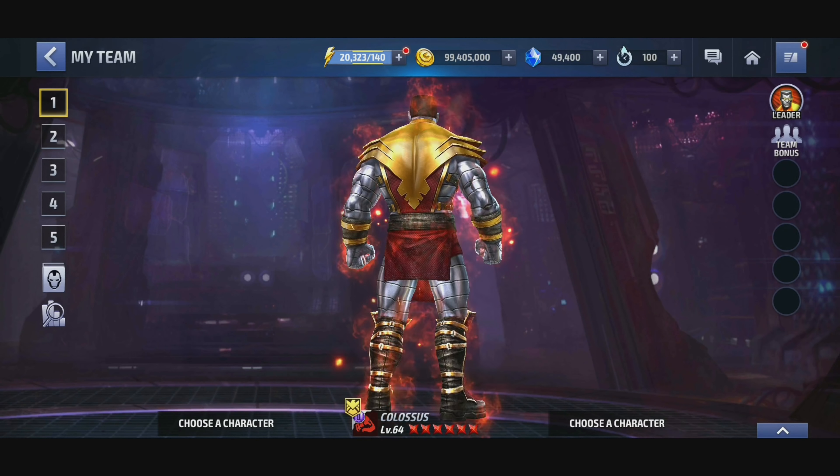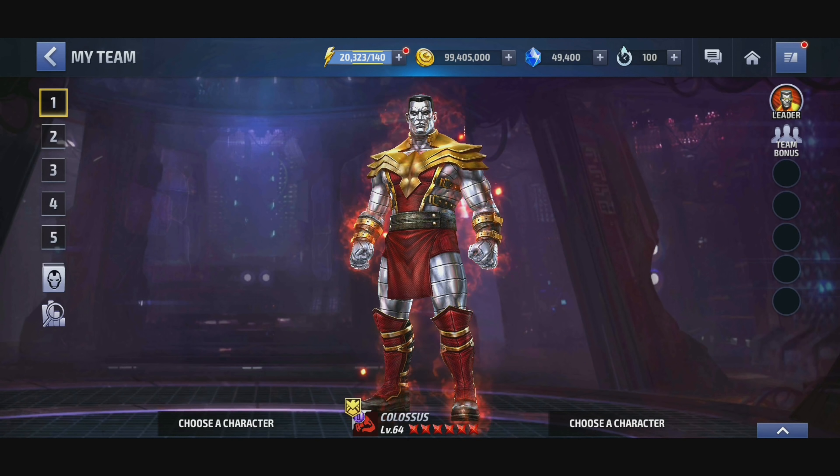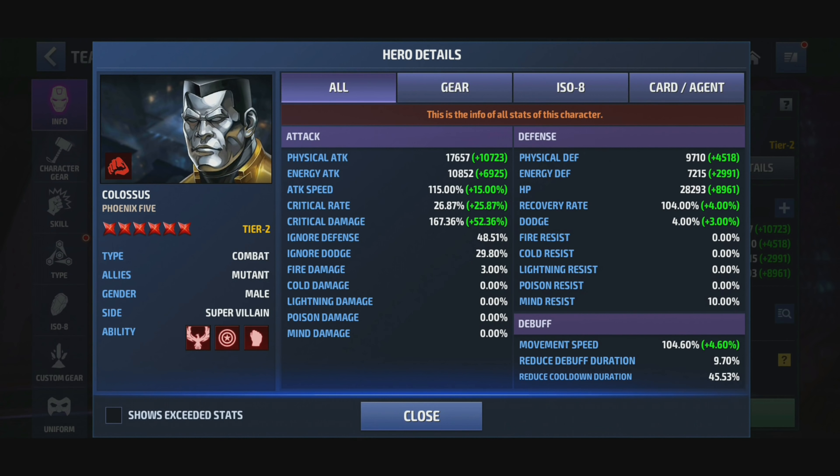And old boy, as I said earlier, he looks amazing. This dude looks freaking spectacular. Colossus looks awesome. So this Colossus has 17,000 physical attack, 115 attack speed, 26 crit rate, 167 critical damage — low critical damage — 48% ignore defense, and 45% skill cooldown.